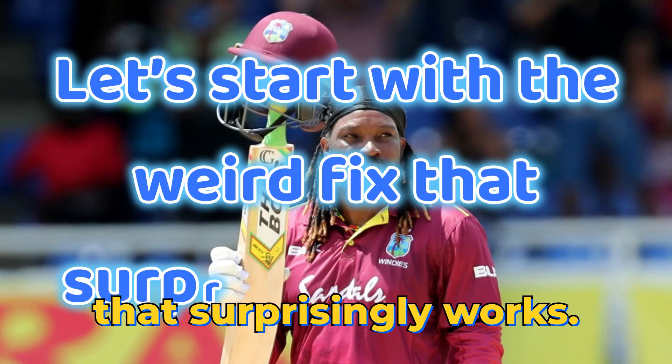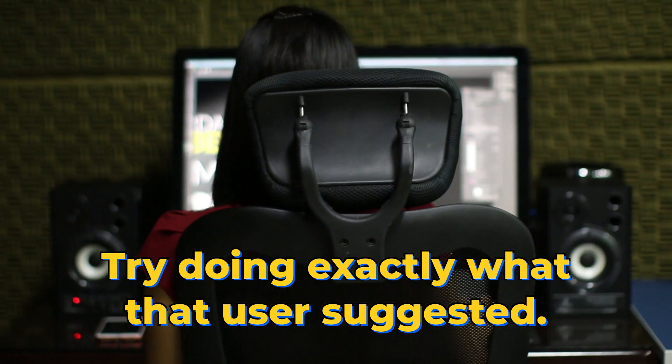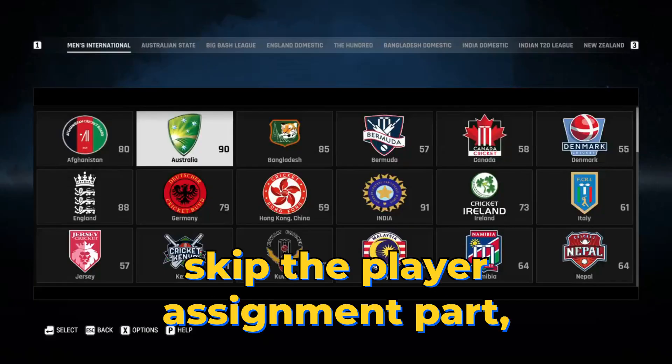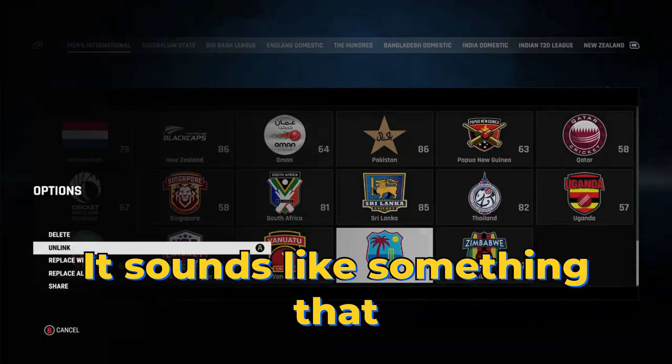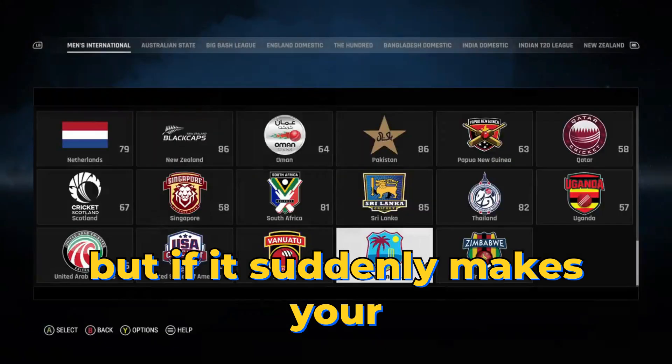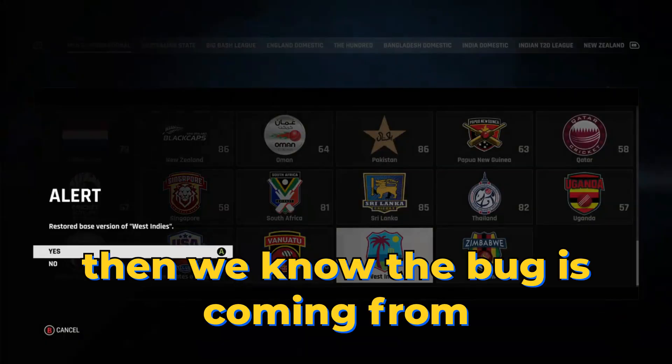Let's start with the weird fix that surprisingly works. Try doing exactly what that user suggested: start a match, skip the player assignment part, then choose your team afterward. It sounds like something that shouldn't matter at all, but if it suddenly makes your keyboard work in gameplay, then we know the bug is coming from the game's own setup sequence, not your hardware.